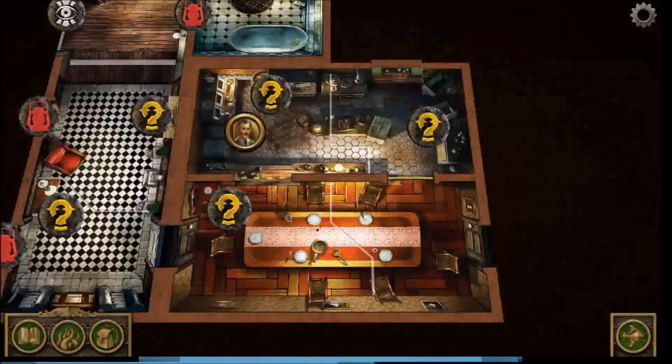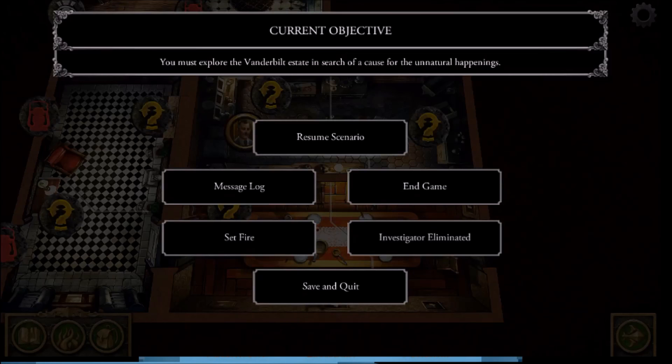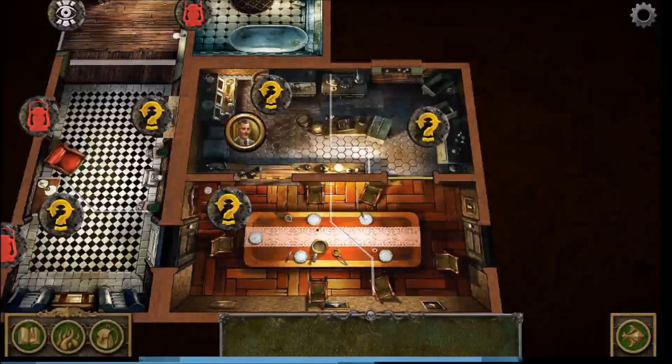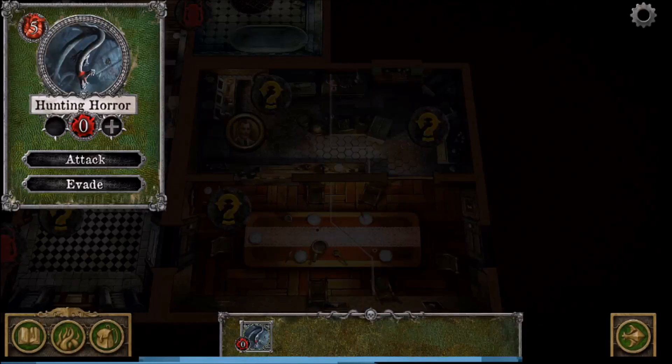To interact with a creature, in the lower-left menu you can save, quit, check the message log, access your inventory, or interact with the creature directly. Pulling up the hunting horror, you can try to attack or evade it — evading lets you move through to the next space. We're going to go ahead and attack.